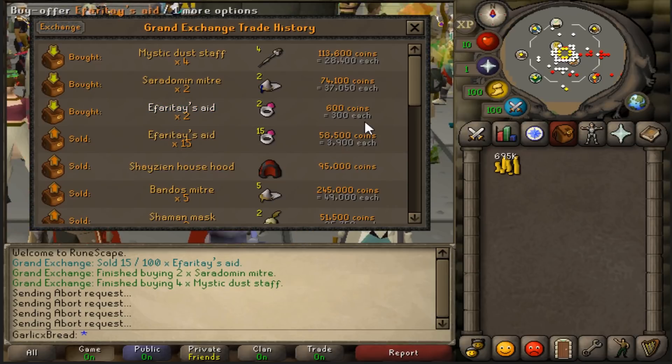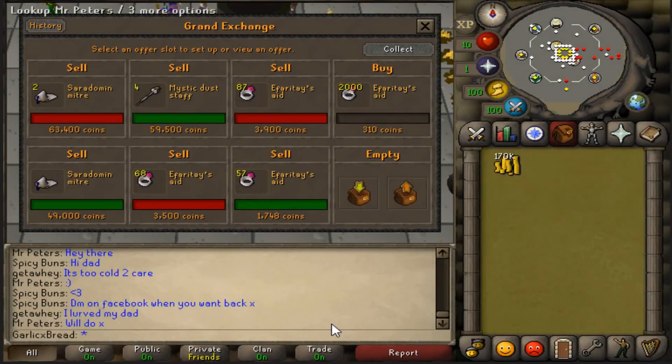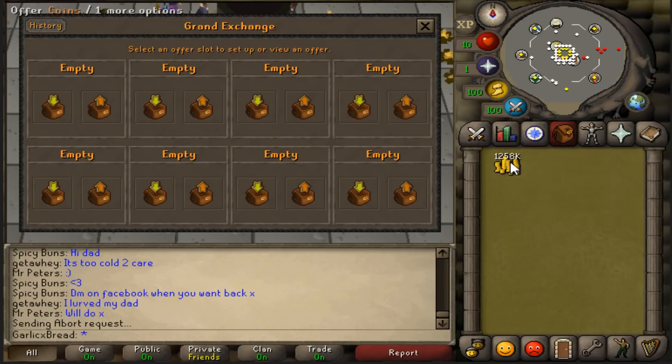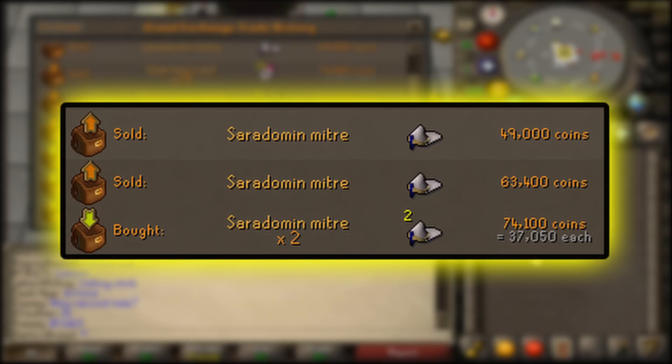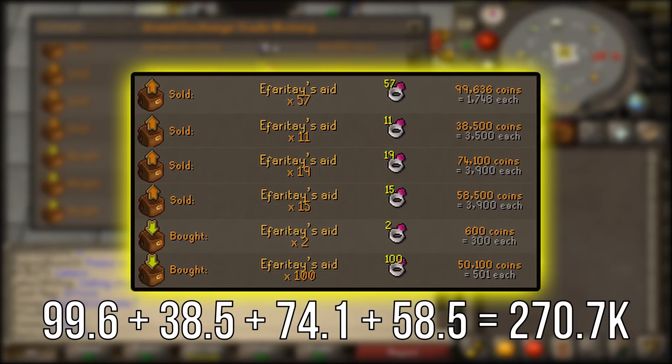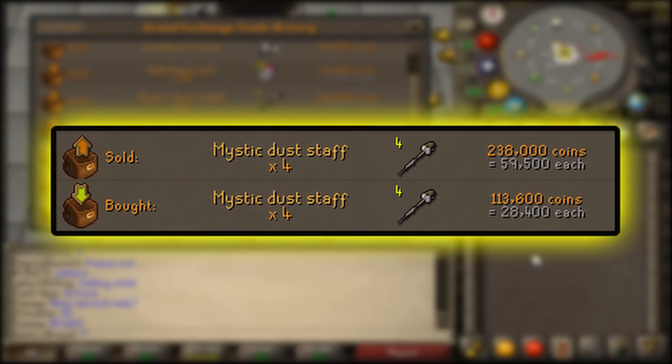We also managed to pick up another two last night for 300 each. It's the end of day three and everything's finally sold. The rings were taking so long I had to keep lowering the price, finally getting rid of them for 1740 each. We're at 1.25 mil now. The Saradomin Mitres made us around 38k — we bought at 37k each and sold one for 63k, with the second going for 49k. For the Ipheratase Aids, 102 were bought for 51k and sold for 270k in total. And the Dust Staves: bought for 113k, sold for 238k — a nice quick 125k profit.